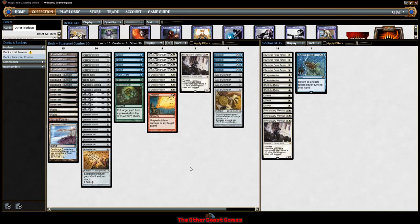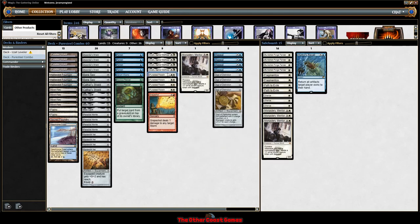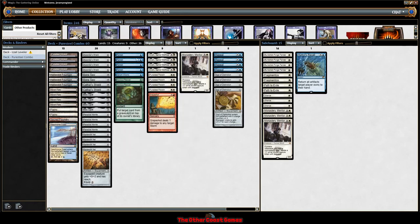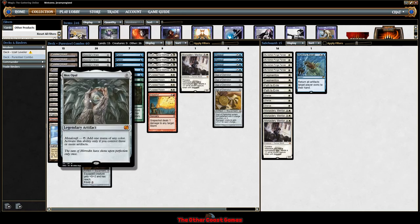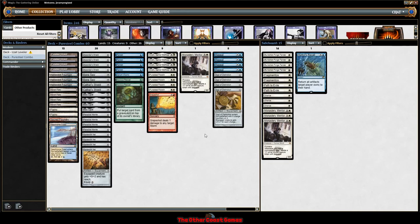The basic premise with Cheerios is we have a number of zero-cost equipments: Accorder Shields, Bone Saws, Cathar's Shields, Paradise Mantles, Spider Silk Nets, and the honorary zero-cost Sigil of Distinction. All of these, when combined with Pure Steel Paladin and Sram, Senior Edificer, will allow us to draw our deck and storm off using Grapeshot. We use cards like Retract and Repeal to buy our artifacts back to play them again to draw more cards.